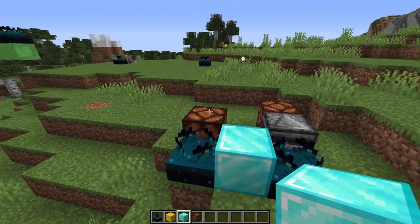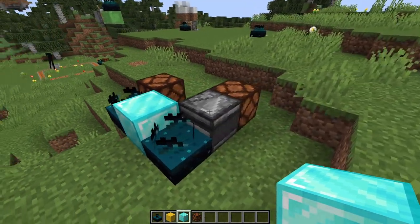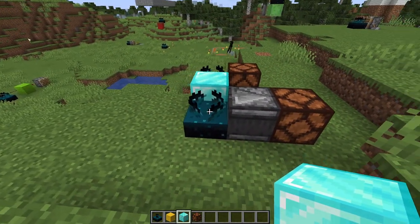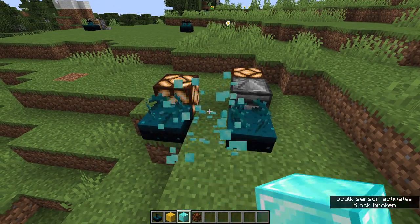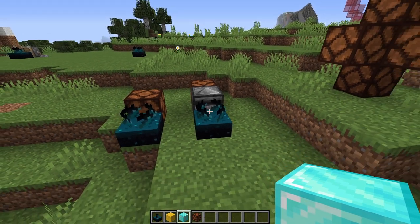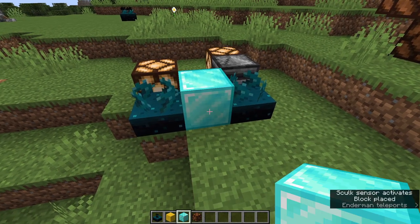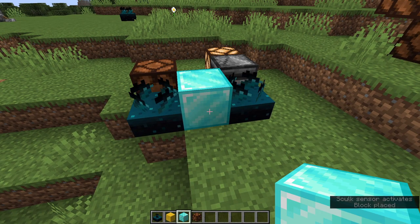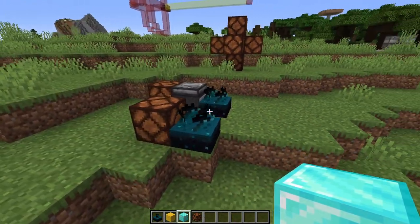If that delay is too long and you want a signal shorter than that, you can use an observer. Point an observer into this thing and it will detect the change of state. If I move this block, you get a quick pulse when it detects it and then a second one when it turns off — so you see the texture change on and then off.